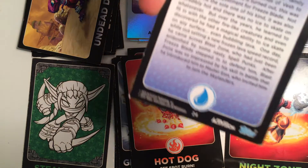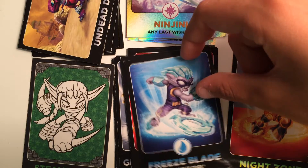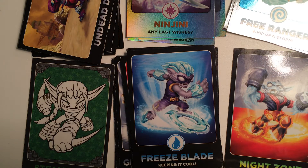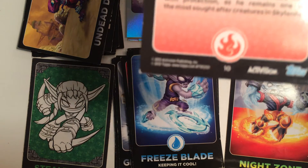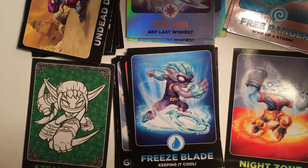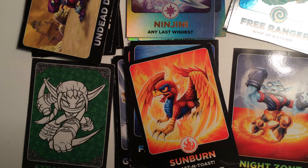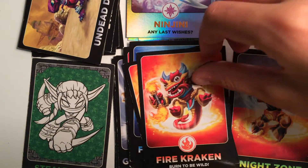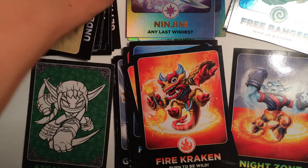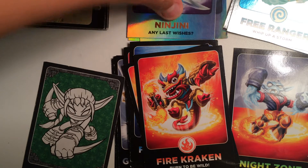Next up we have Breeze Blade, he is number 24. Now we have Sunburn, he's number 10. Next up is Fire Kraken, he has number 22. Let's fix up these piles a little bit into regular straight piles, because it's going to get pretty messy here.